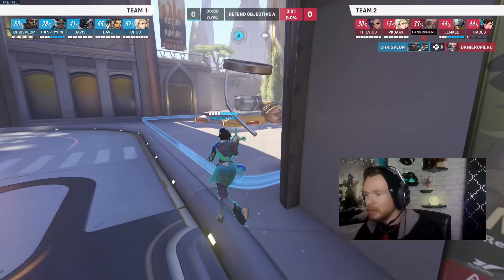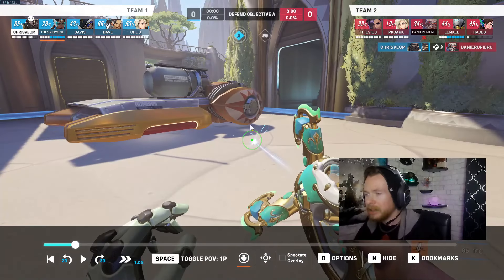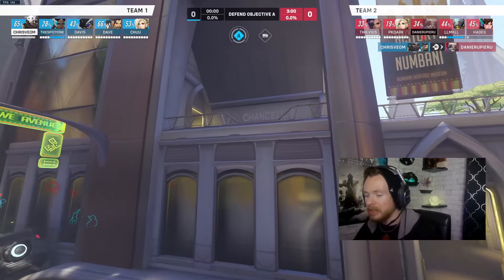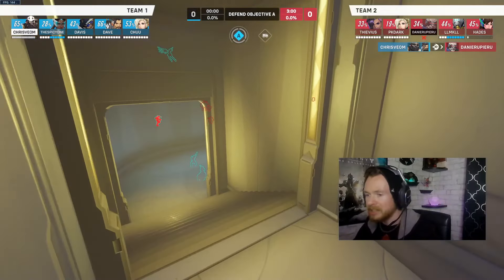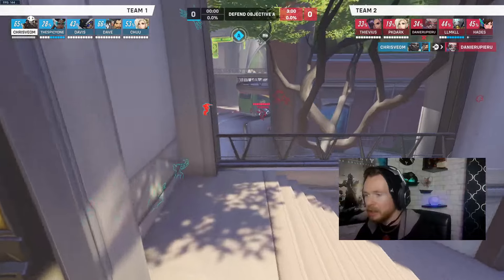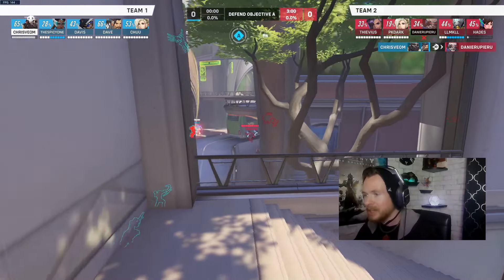One thing you can do is save that teleporter and put it up in the high ground position to get yourself up there and assist your team faster. You can see your Hanzo and Ana are right here — you could be standing right here, shooting right-clicks at enemies coming around this corner.